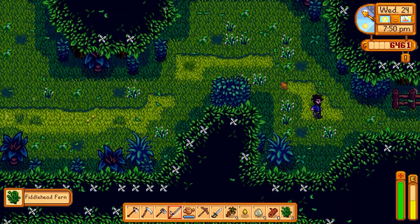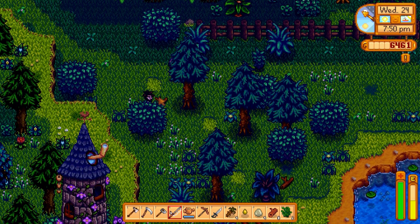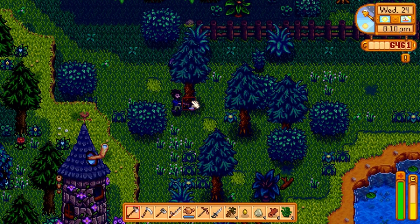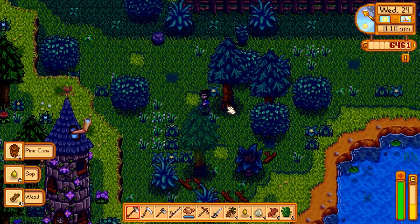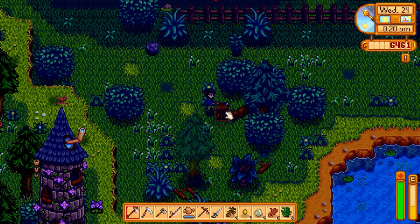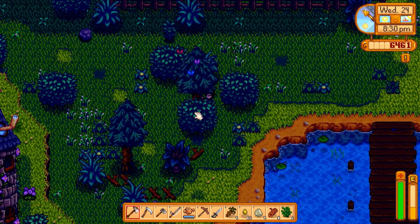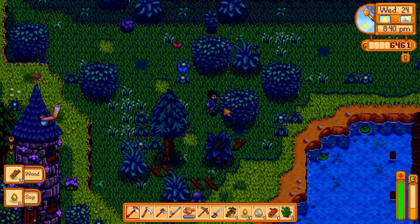Let's see what fiddlehead ferns sell for. This is not quite what I expected over there. I want to break these down, not fish there. It's 8:10 pm. We're dropping that wood because we can sell it for three per wood, though we'll need wood in general. I also want to test the theory of whether these grow back quickly or not — I don't think we need to replant; they might just grow back. Oh, we knocked down the butterfly tree! Oh no. All right, let's head home.